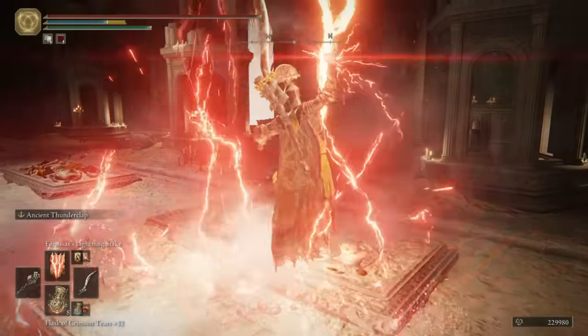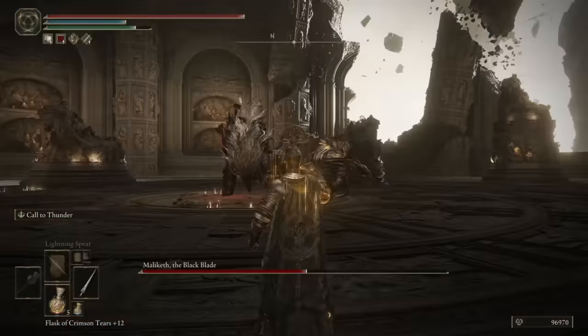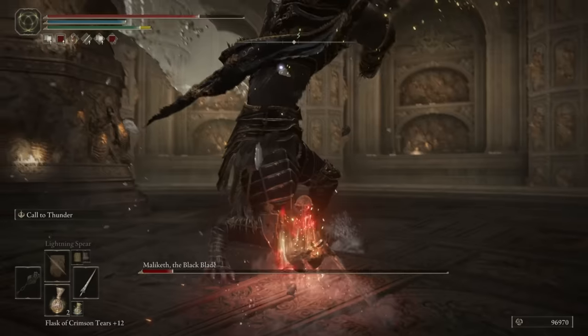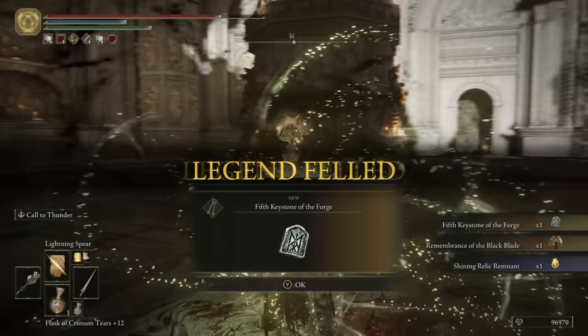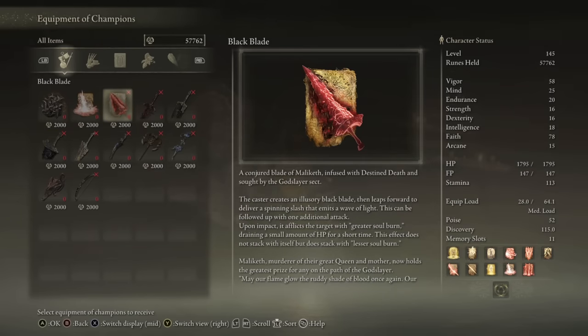The two last spells that we got look very flashy, but were not that practical to use. Now for our last stop in Farum Azula: Goronk. I was really hoping that the Convergence team would have given him two full HP phases, but that is unfortunately not the case. Simply just standing below poor Maliketh and spamming R1 is all it takes to dispose of him and get our last keystone — his weapon and the Black Blade incantation.